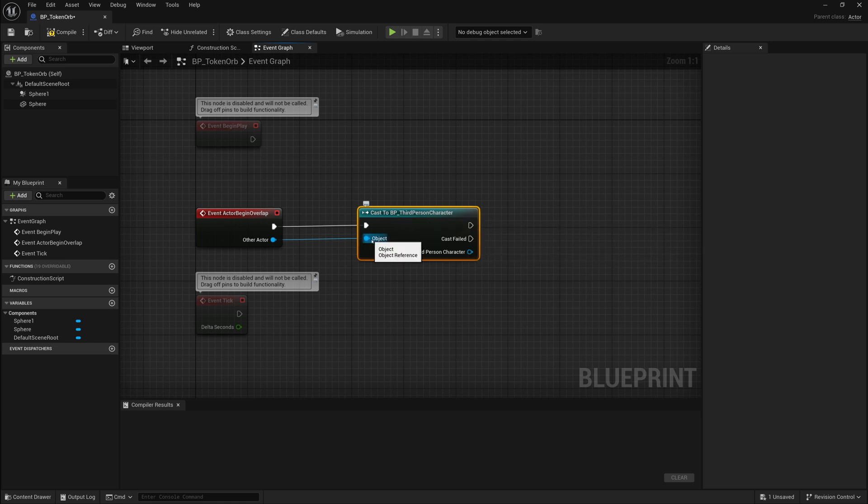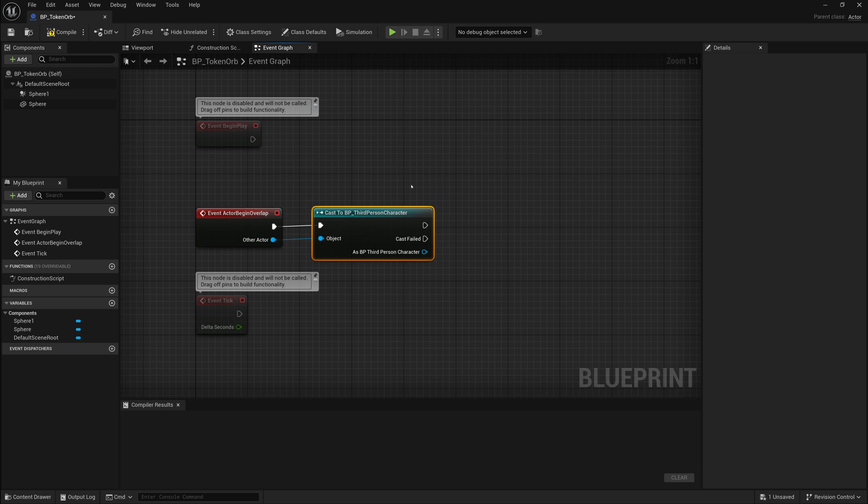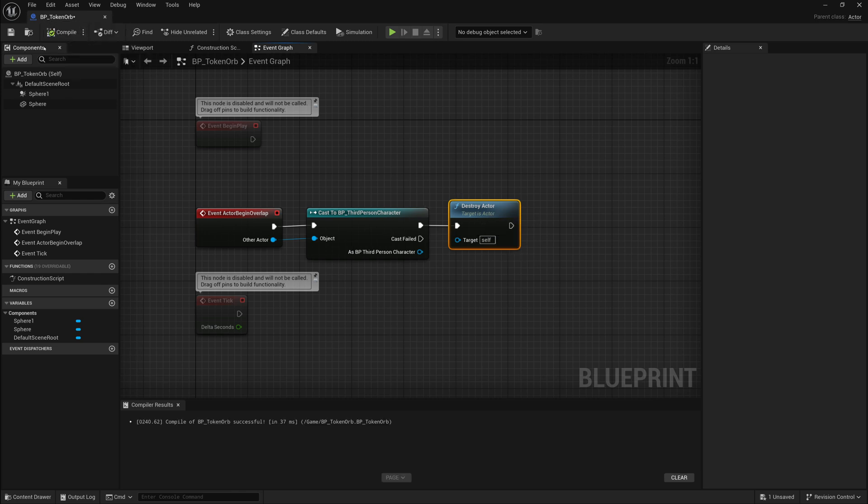This will filter out any collisions and check if what is colliding with this object is our Third Person Character. If so, we'll use Destroy Actor — and the target we're destroying is itself, not the self of our Third Person Character, but the self of this blueprint, the token or the orb.